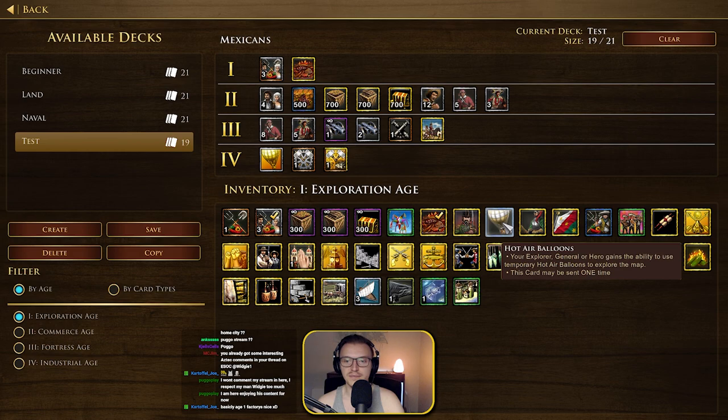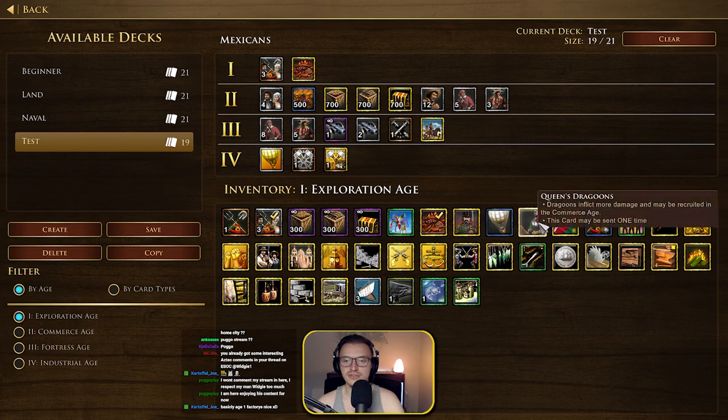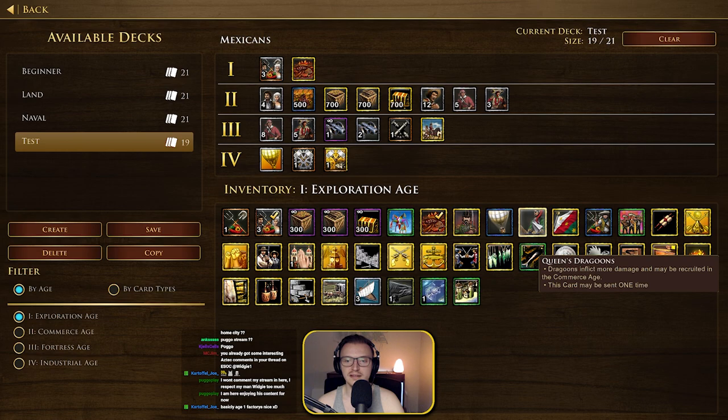We've got the Queen's Dragoons card. Dragoons inflict more damage and may be recruited in the Commerce Age. There are no specific stats shown on how much, which is strange. But if you want to play Age 2 and have an anti-cav unit, that's kind of nuts. Maybe the Queen's Dragoons is a card you want if you're going more Age 2.